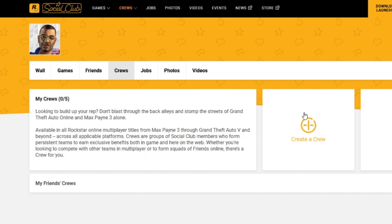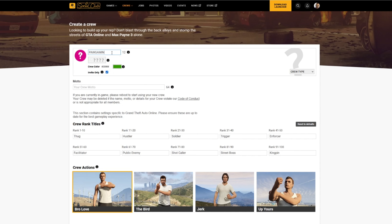From the Crew's menu, select the Create a Crew option. You'll be prompted to enter a name and tag for your crew, as well as choose a logo and color scheme.